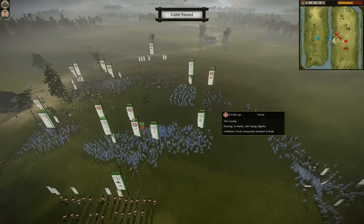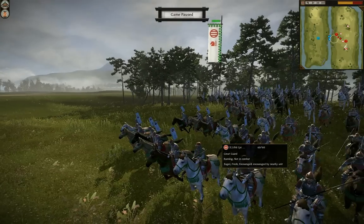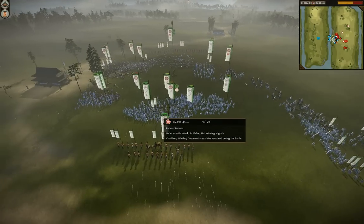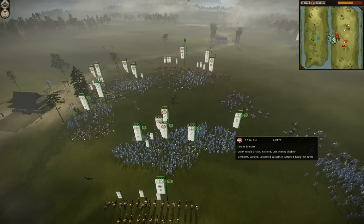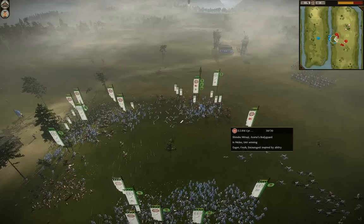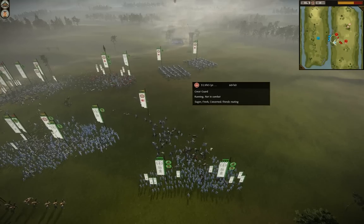I'm going to bring a katana samurai around to flank. Yari cavalry are only really good at the charge — in a standing fight they're not. Just blocking that charge is going to hurt them. That's when he brings out the two great guards. This is why I say the Yari samurai saved this battle — they're going to be my only hope against those great guards. He does a good job blocking my Yari samurai with his Yari cavalry, using them as a sacrifice.